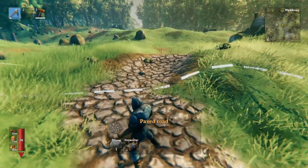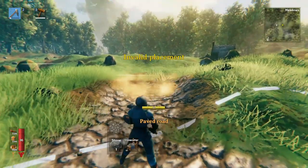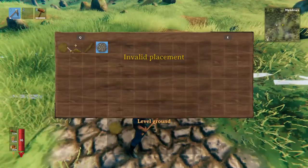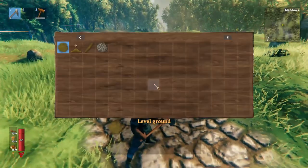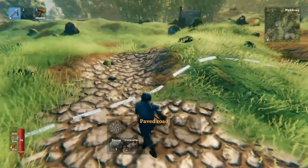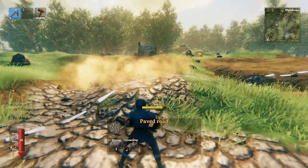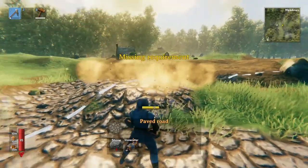You'll notice that paved road doesn't just put the cobblestone down. As you saw earlier, it also levels the terrain. So paved road is basically just level ground, except it changes the texture from the dirt texture to the cobblestone texture. And you can still do the same thing by holding shift, as you saw earlier in the video.